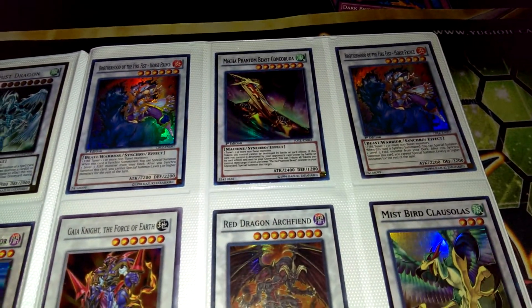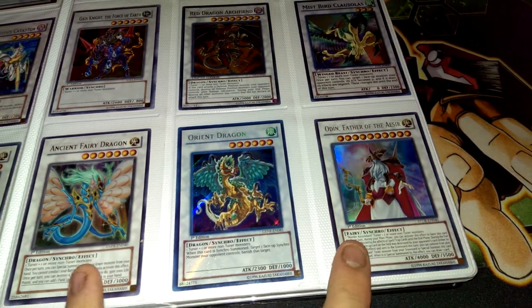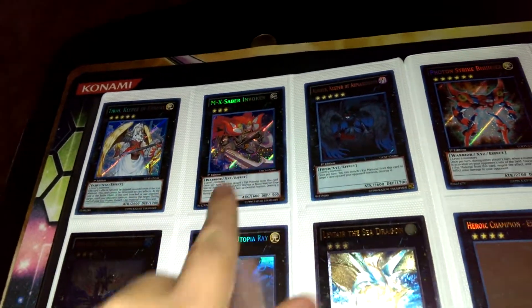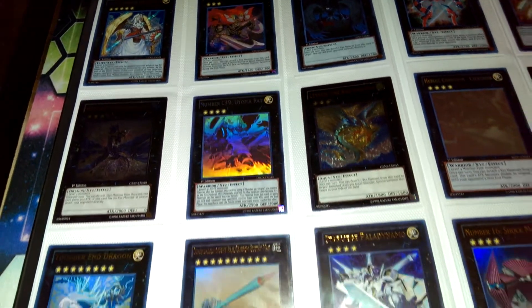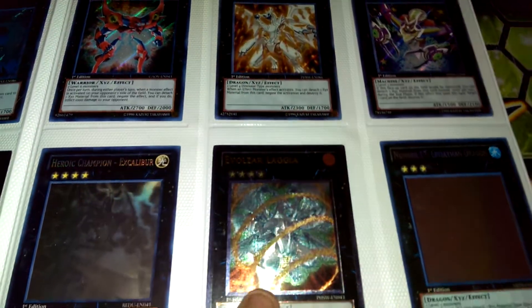These are Ultras. Two Horse Prince, Mecha Phantom Guy. Secret First Edition Orient Dragon. And Ultra First Edition here as well. Everything on these pages is from the original pack unless I say otherwise, and everything is first edition. The Levy Air I believe is the only thing that is unlimited on this page or these two pages. Everything else should be first edition from the pack.